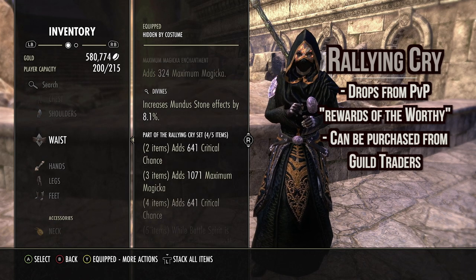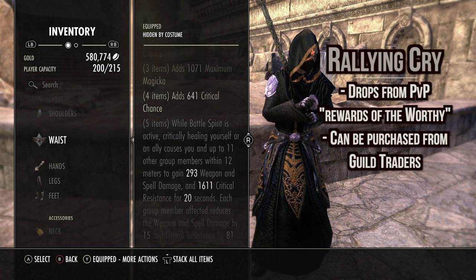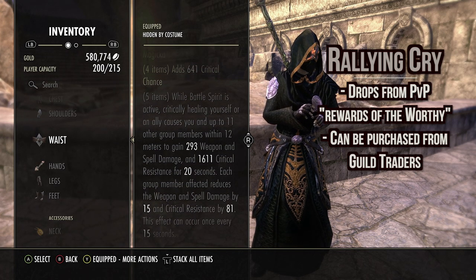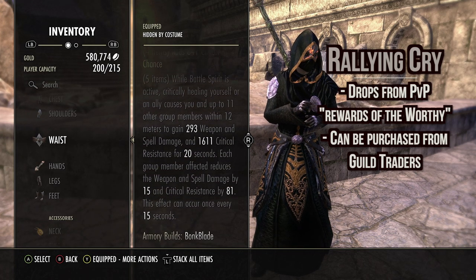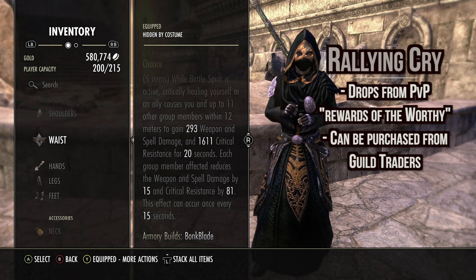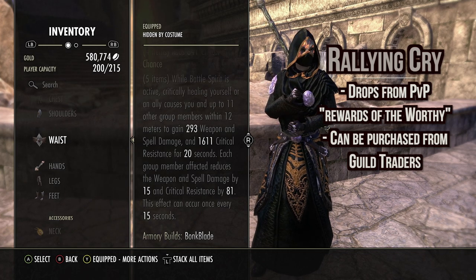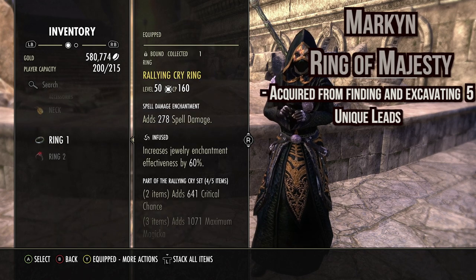Next we run Rallying Cry — adds crit, max mag, and crit. Five piece: when Battle Spear is active, critical healing yourself or an ally grants you and up to 11 other group members up to 300 weapon and spell damage, and I believe with around 1630 crit resist at gold quality for 20 seconds. Each group member effect reduces this weapon and spell damage by 15 and crit resist by 81. Still really good if you're with a buddy or two — benefit to everybody.